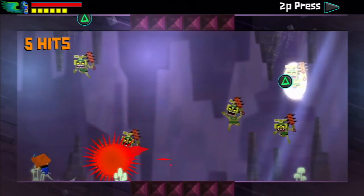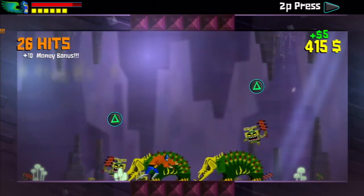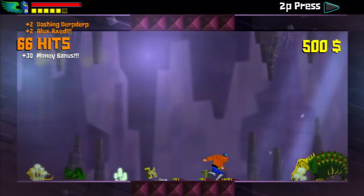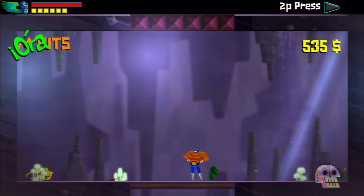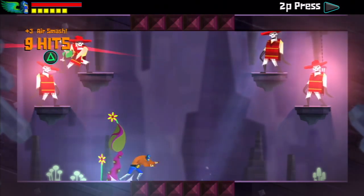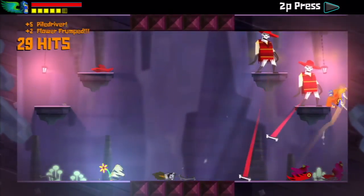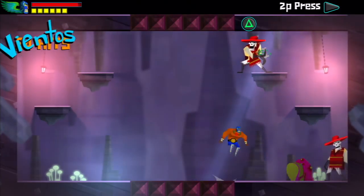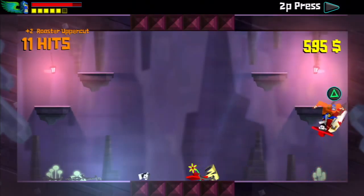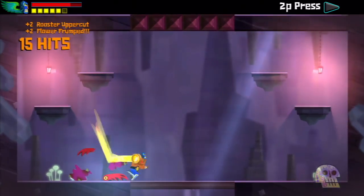There are a bunch of different enemy types, each with different weaknesses. When they're red it means they can hurt you and you can't dodge, so you want to hit enemies before they turn red to avoid taking damage. You can however throw enemies into other red enemies to break that damage state. You can also buy moves from the store — like a pile driver, a kick, and a suplex-type move — but otherwise progression comes from unlocking new abilities through statues.